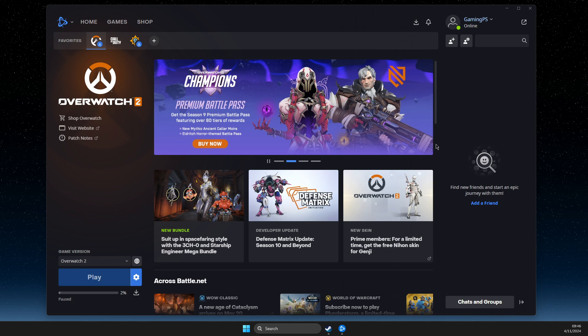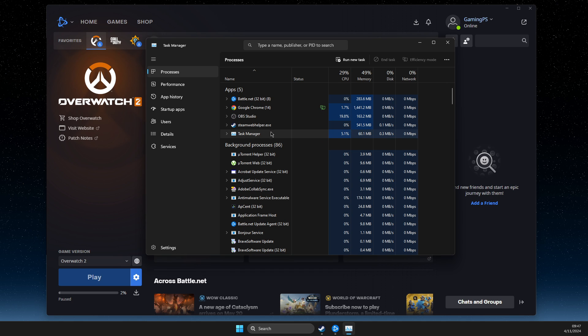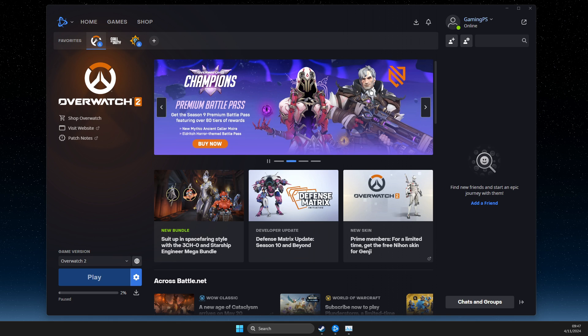The third method is to close background apps and overlay programs on your computer, because they can conflict with the game. Go to Task Manager and end all the tasks that you don't use while playing — for example, Google Chrome or others. Also make sure to disable overlay apps, because they can interfere with graphics settings and cause the game to not launch.